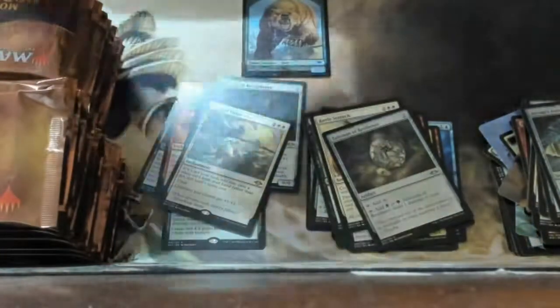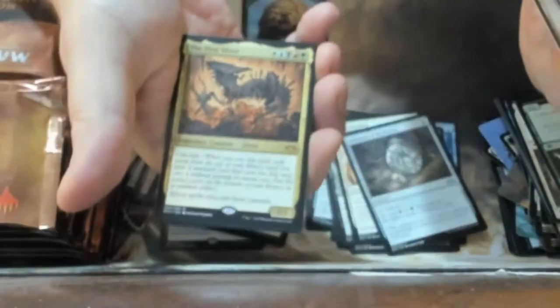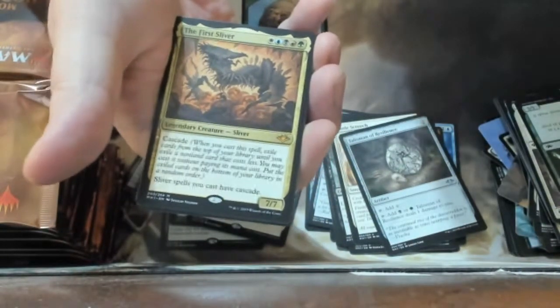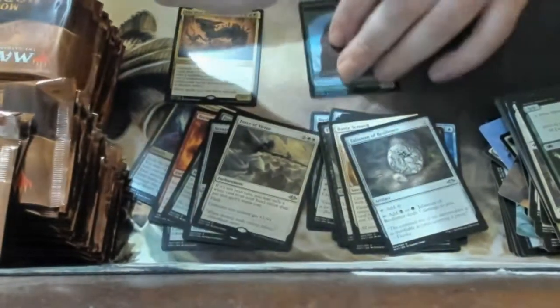We got so many packs. What are we trying to get? We're trying to get a mythic — and YES! The First Sliver! That's the one I wanted because I have a sliver deck and I am really happy about this. That is my first mythic of the box, which is great.